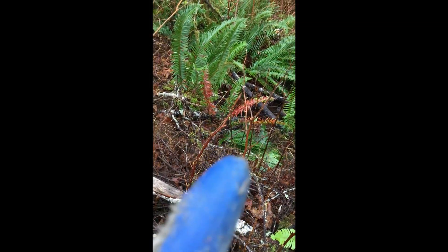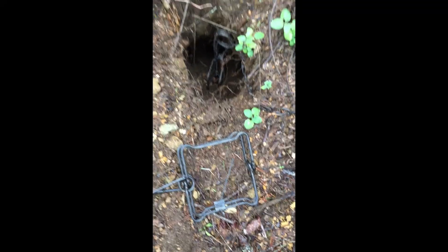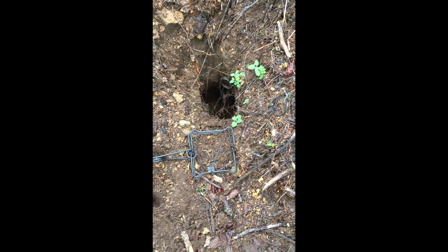I just kicked a dirt clot into my trap — I think I hit the gold mine here. I found multiple burrows with downed fern. I've got a 110 in there — that's what the pink flag marks — and another 110 in here. This one only has one prong; that was a rookie move, I should have checked when I put it in my bag. I figured it'd be a good one to put down for the spotted skunk.